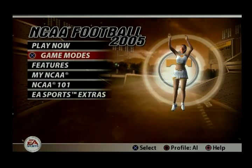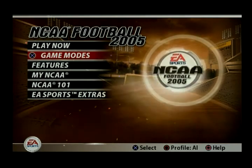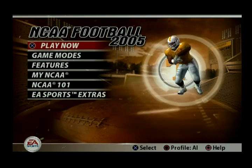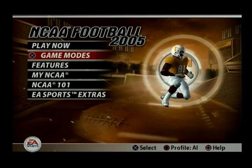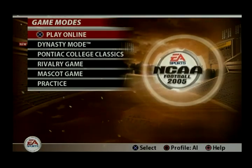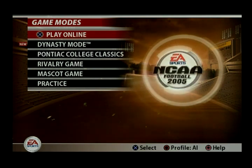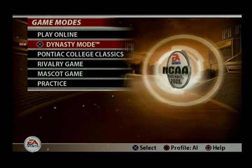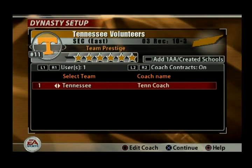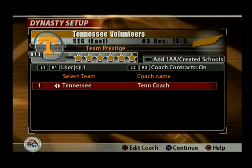Maybe at the end I'll play a full game or whatnot — I'm not really sure. So let's just get right down to it. Here we have the main menu screen. We got Play Now — we'll get to that a little bit later. Let's go right to the game modes. You got Play Online. 2004 was the first game that went online, I think. You got Dynasty Mode.